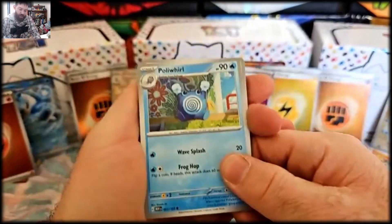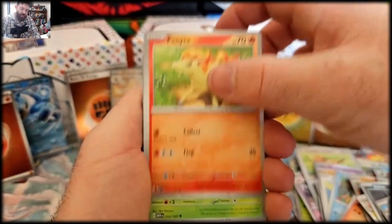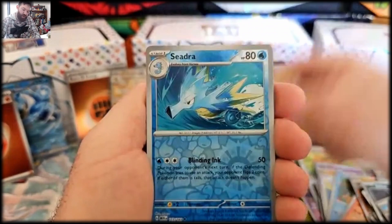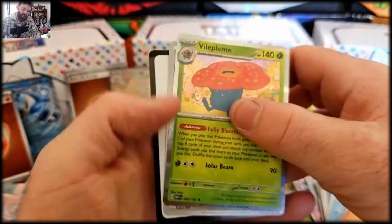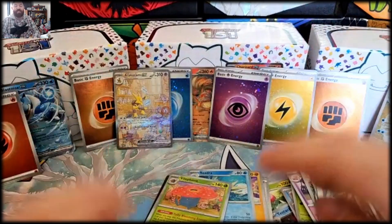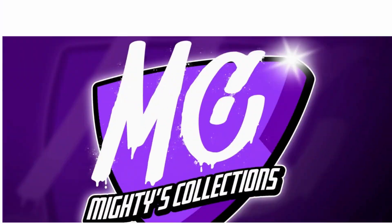Anyway guys, we have the last pack here. Polywag, Butterfree, Ponyta, Lapras, Cycling Road, Mud Slap, Sea Drop — and a Vileplume with a basic energy. Well, that is it for this video today guys — thank you very much for watching and I'll see you in the next one!